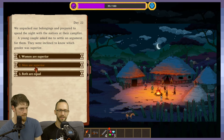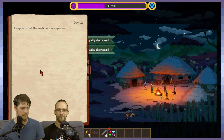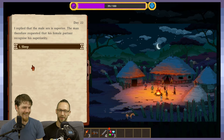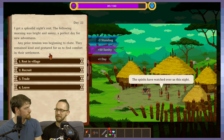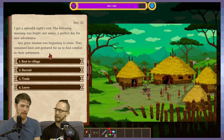We unpacked our belongings and prepared to spend the night with the natives at their campfire. A young couple asked me to settle an argument — they wanted to know which gender was superior. Nick always says women are superior, hands down, unquestionably. And all the women in your party are like, what the hell? You always lose two standing with the natives when you spend the night in their village, which is interesting — that's how you make sure you don't overstay your welcome. If you start off with people who can increase your standing with native villages, you're going to get more sanity — basically a free night.